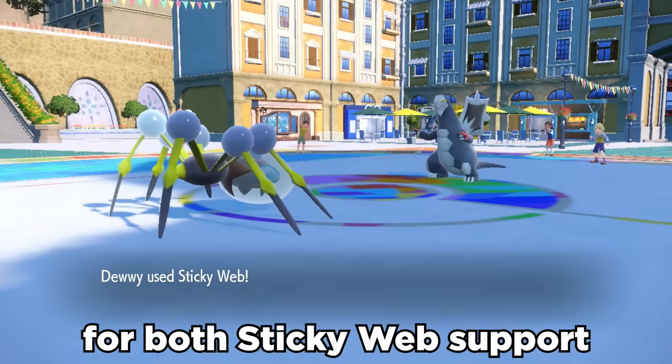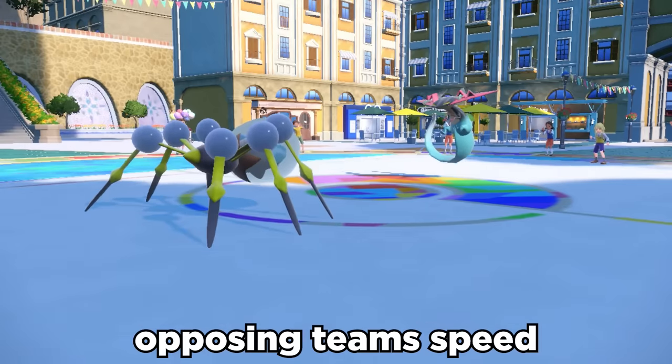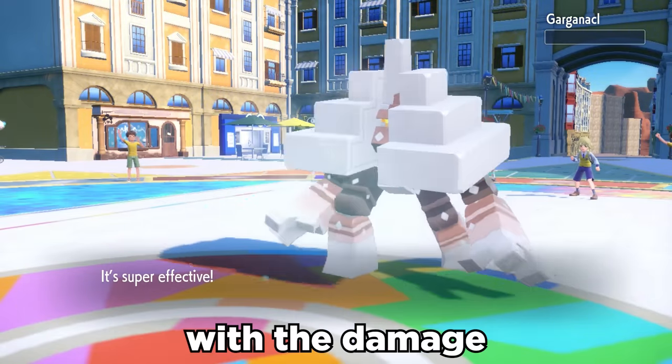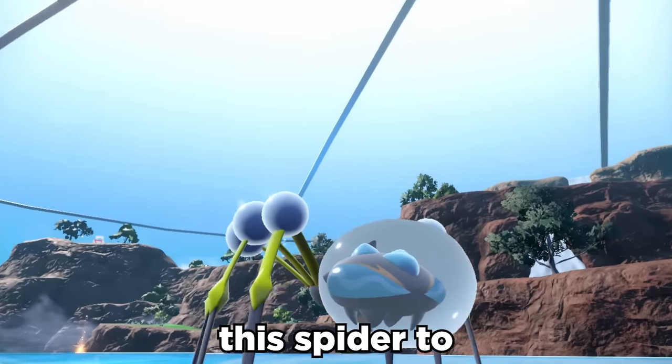Araquanid can be run for both Sticky Web support to drop the opposing team's speed, or with all-out offensive Choice Band Liquidation to catch people off guard with the damage it can do. Nobody expects this spider to go so hard.